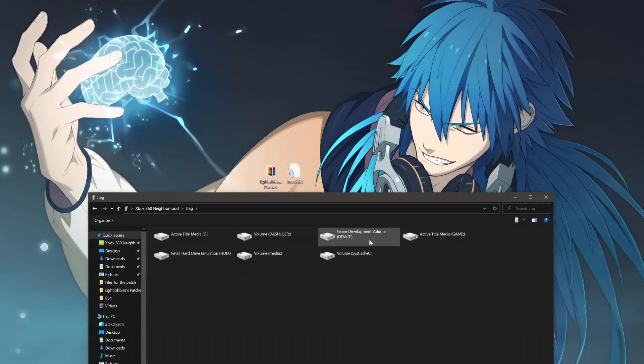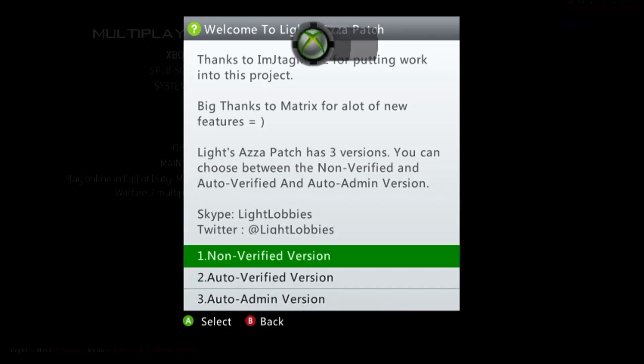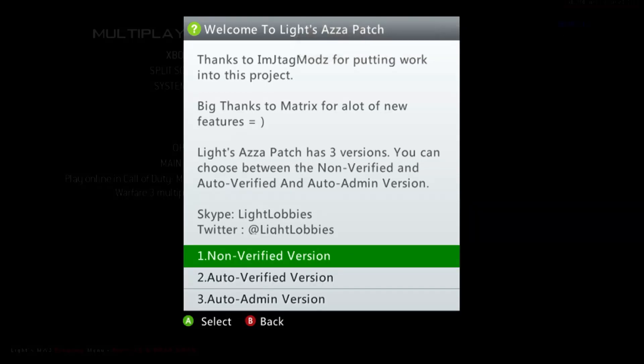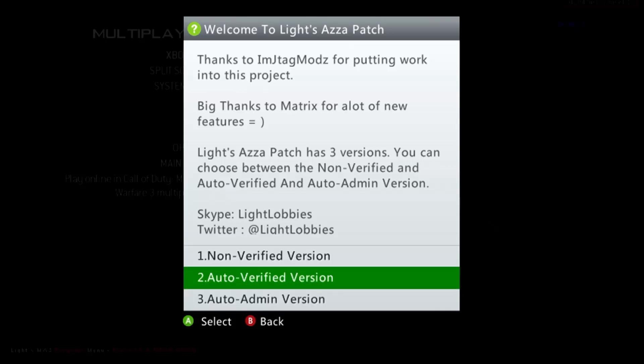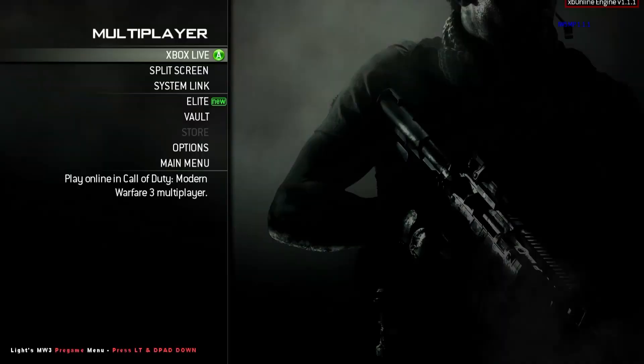Boot up a game — I'll just load up MW3 as an example. On most of the games you will get this pop-up once you load it. Basically there are three versions: non-verified means anyone that joins the lobby won't get access unless you give it to them; auto-verified means as soon as someone joins they will automatically have access to the menu; and auto-admin is a higher level of menu access than verified, so you'll get more options. If you just don't want to give the menu to people unless you specifically click on their name, click the non-verified option.